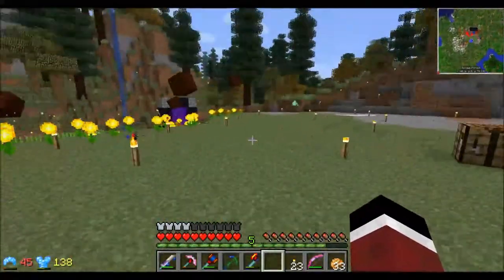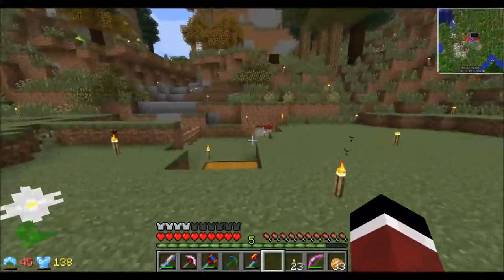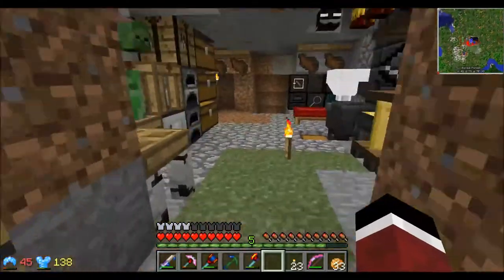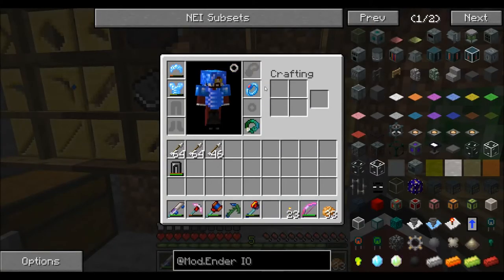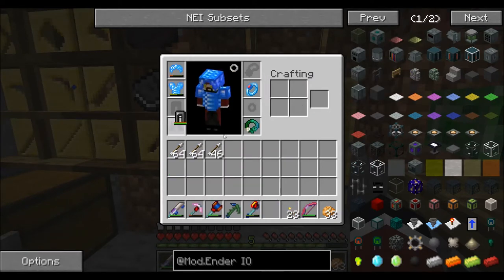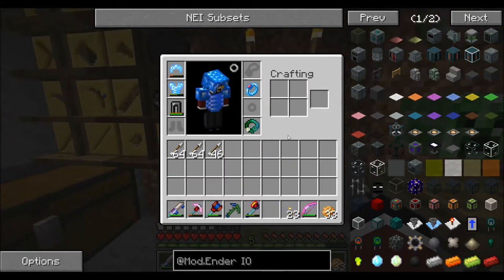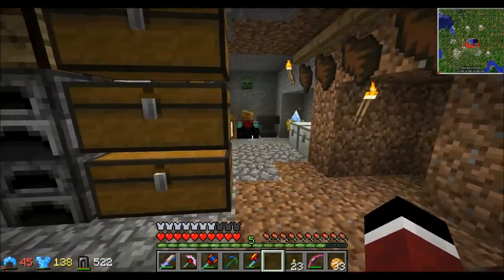The other thing the sojourner staff lets you do is step up blocks, so I don't have to jump. That along with the ring of magnetization is pretty awesome. Between the last episode and this one, I also used Advanced Genetics to get some additional DNA.